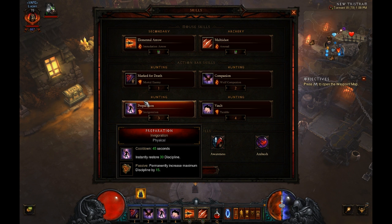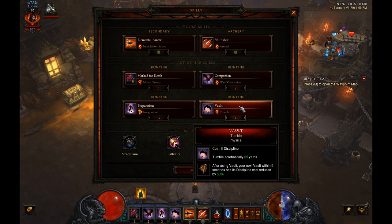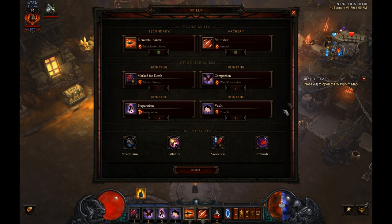Preparation with Invigoration for max discipline — that's the key to the set, you want more max discipline. Then your defensive skill: Vault. You can use Smoke Screen, or Polar Sentry if you want to run this solo and proc your Bane of the Trapped and Coen of the Weak. That's pretty much the skills.